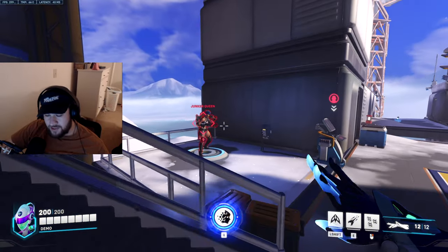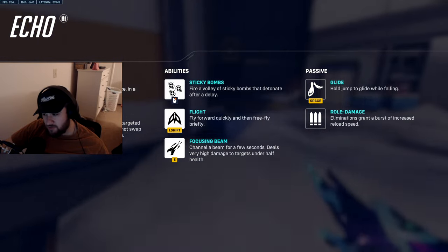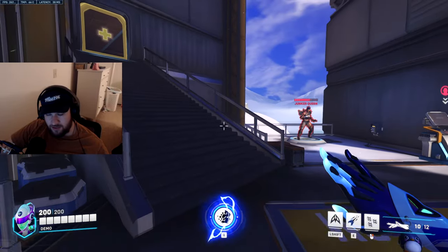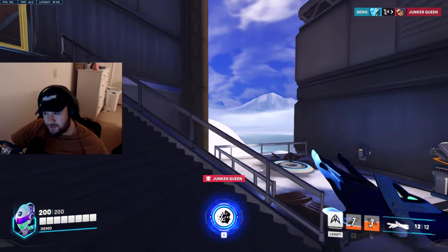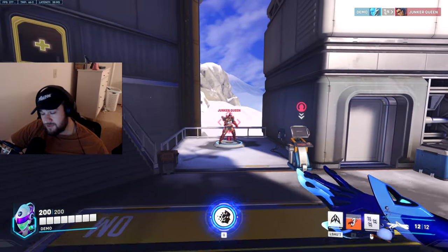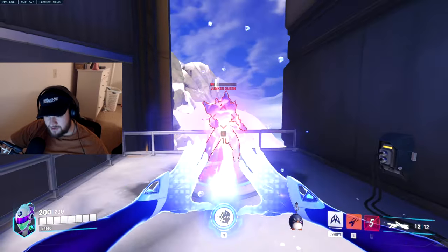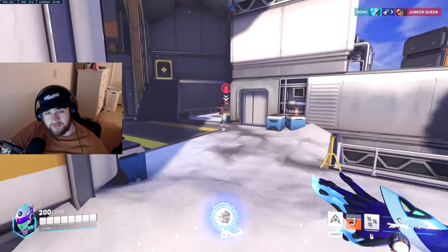First things first — not many people know this about Echo if you don't read her details — but you can actually do increased damage when people are under half HP with her focus beam. So always, when you do the right-click combo, you want to right-click somebody, stick them, and then do the beam, because that will kill them the quickest. The stickies get them below half HP and then you can just shred them with the beam. You can kill Junker Queen very quickly, as long as she's not getting healed.